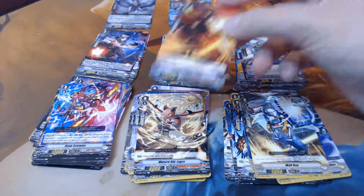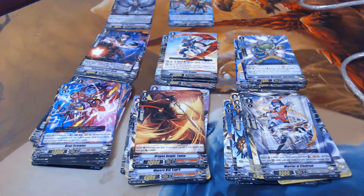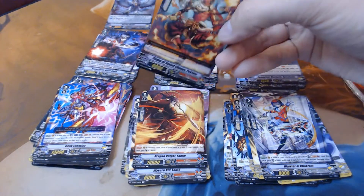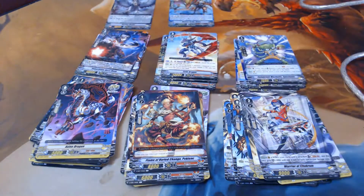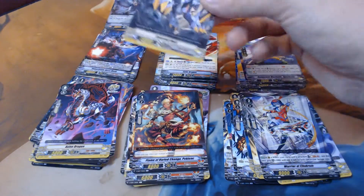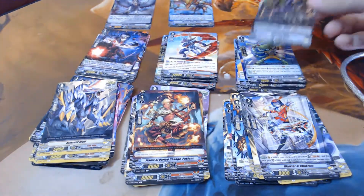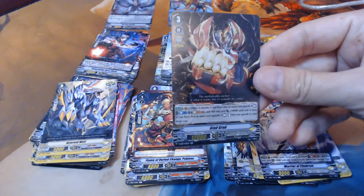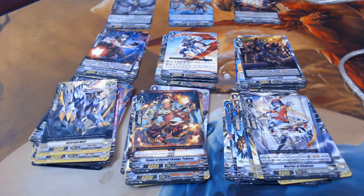Dragon Knight Faheem, Warrior of Chakram, Flame of Varied Change, Peck Peck Link — he also has Intercept instead of Boost, because he has to be different. Axeno Dragon, Asteroid Wolf, Savannah Wild, Gladgrad. Is he a Battle Roid? He's a Battle Roid! Gladgrad is a Battle Roid. So I have now gotten one double rare for each clan.